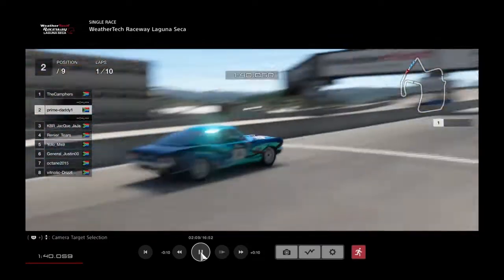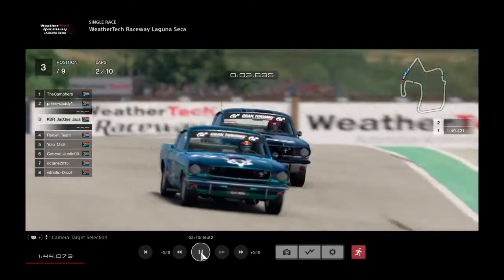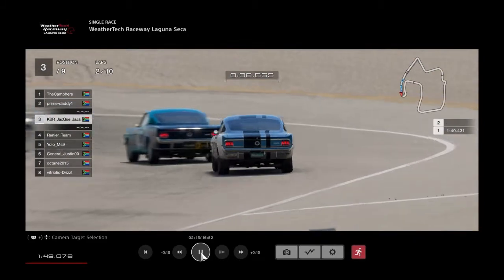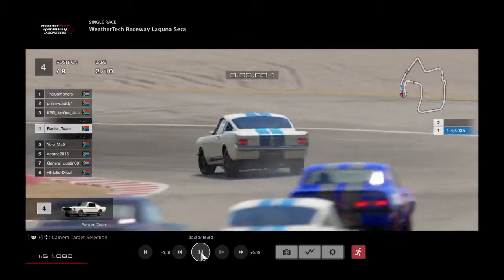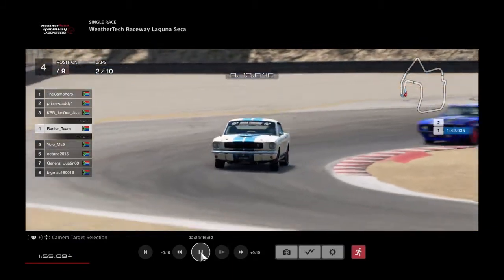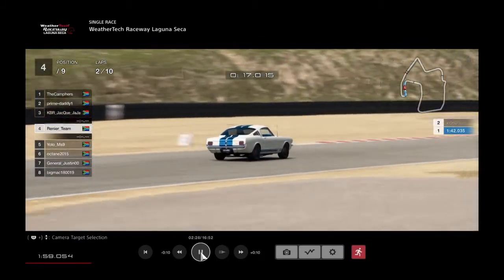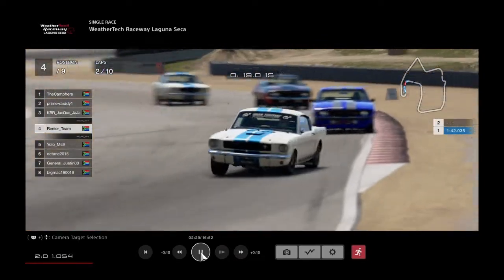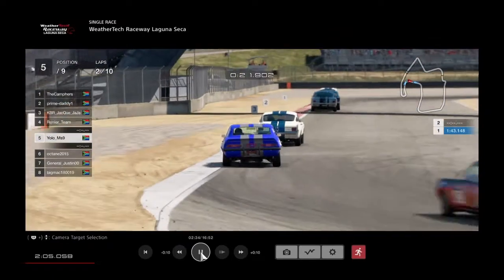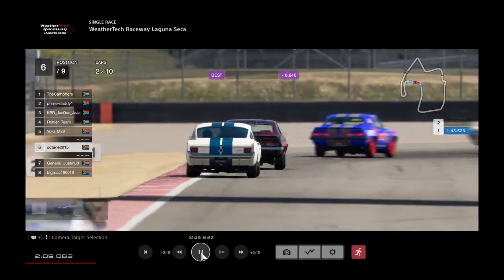Coming to start lap number two - what an opening lap from the top three guys, they're not leaving each other alone. Kambus has got a little bit of a gap in. But Palm Daddy and KBR Chark are keeping him uncomfortable. Renier looks like running a bit wide, very deep in that corner, putting pressure on himself. He's doing actually well, I must say - really trying his best out here. Looks like Yolo in fifth and Octane in fifth, Ach in sixth.